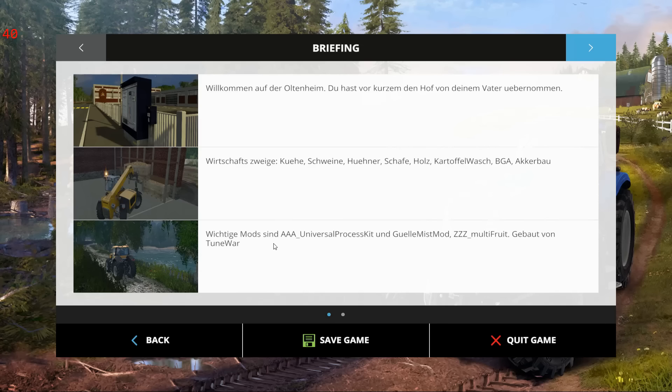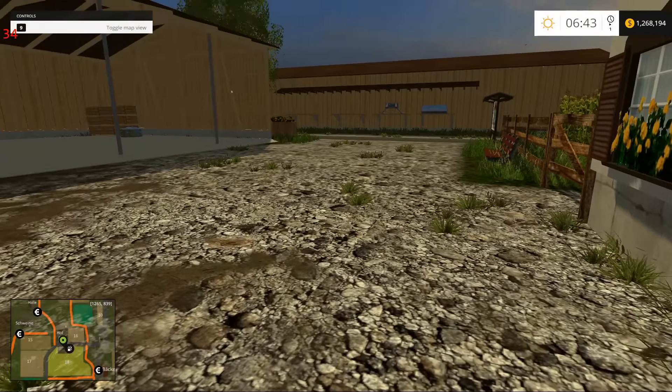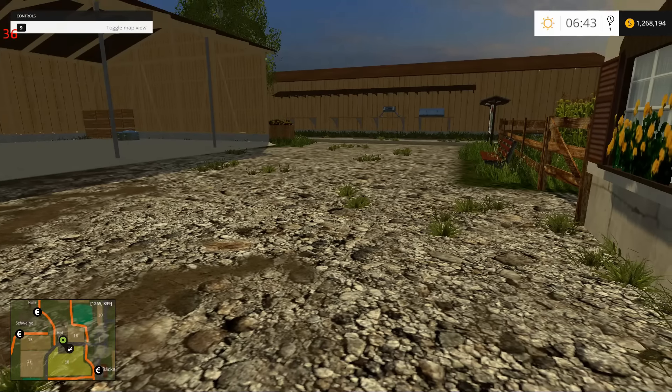As you can see: Universal Process Kit, Mist Mod, Multifruit. This is a map by Twomore. It also includes the map buyable objects. We've seen a couple of maps so far that have done that — some better than others. We'll see how this one stacks up. I have been over the map; I have a couple of small issues with it, but for the most part, really good.